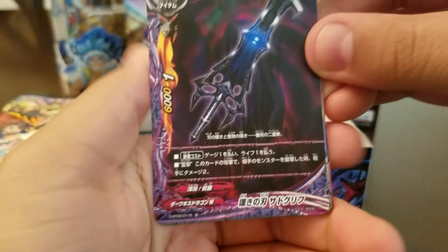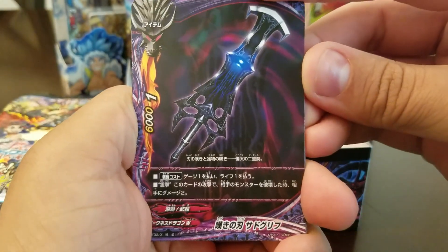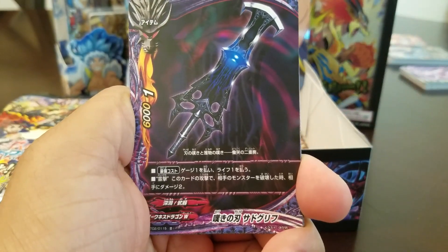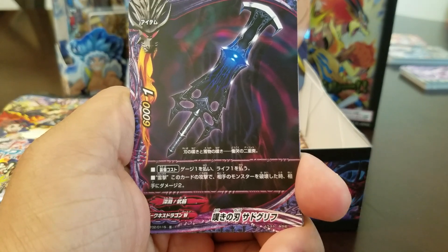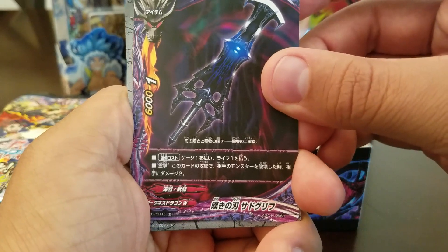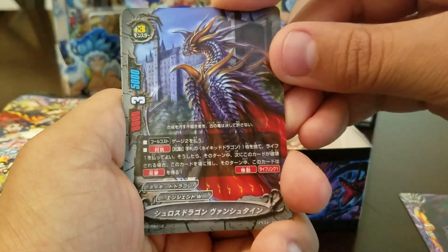Right off the bat, a new Darkest Dragon World sword. That looks super cool. Pay one gauge, one life. Ability: when this card attacks and destroys an opponent's monster, deal two damage. So it's basically got Spectral Strike. We've seen that. This card is really good.